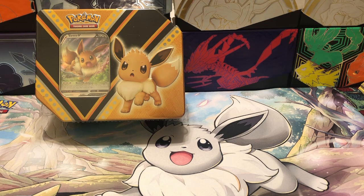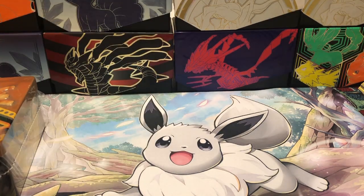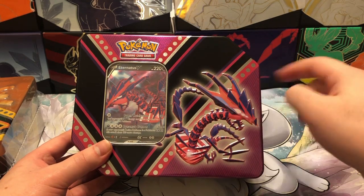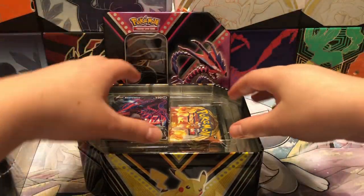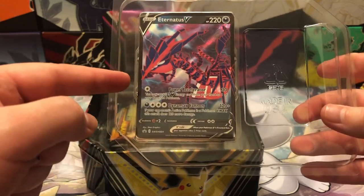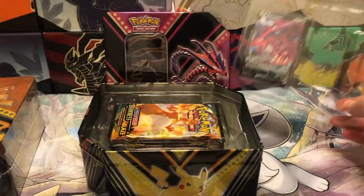I'm going to open them up beforehand real quick. I'm going to start with the Eternatus V10 and set the Eevee tin to the side. We've got some nice graphic design of Eternatus here. We'll go ahead and pop that open. I will go ahead and sleeve this after the video so that we can get into the packs.